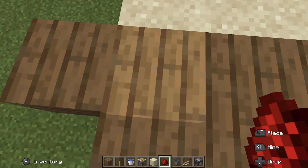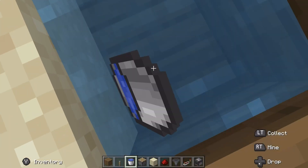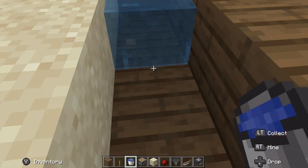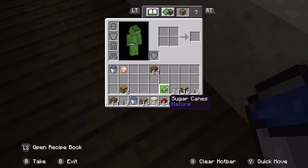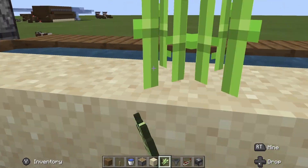Now break these blocks in the middle and place your water. With two buckets you can make an instant water source and you'll have enough water to fill this entire thing. Once you have that done, place in your sugarcane all along the sand. Repeat that on both sides until your farm looks like this.